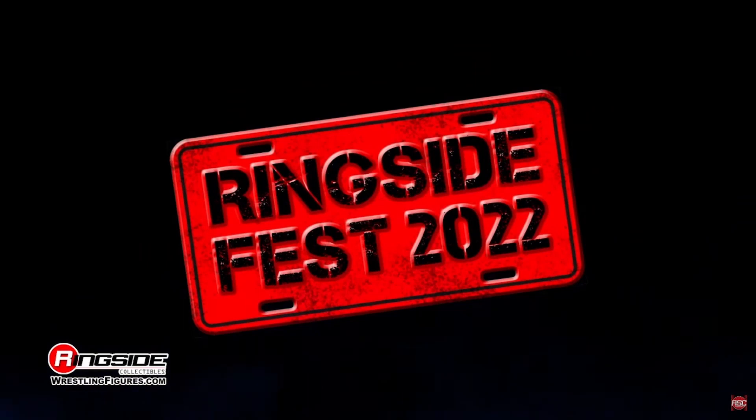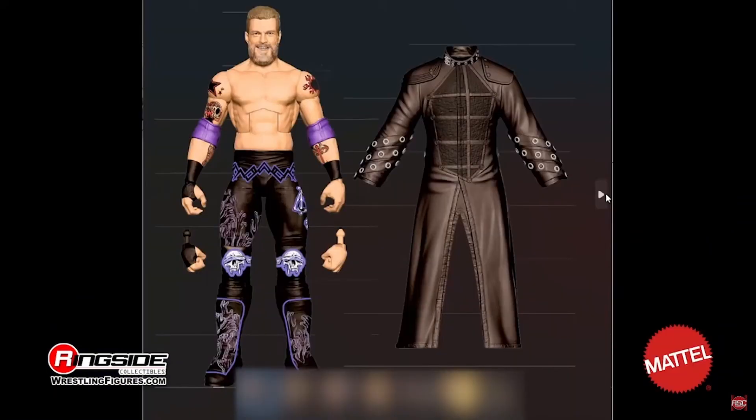To come out in the future, starting off with Edge. Edge looks pretty darn cool. I really, really like this gear. Of course, it comes with two fists and a leather jacket — one of those gross plastic jackets that nobody likes. But it is a really nice attire. You have the short-haired Edge, which honestly looks weird. It's a good sculpt, but Edge with short hair just looks weird. That's my only issue with it. But it looks good nonetheless, so I'm excited to have that in the future.